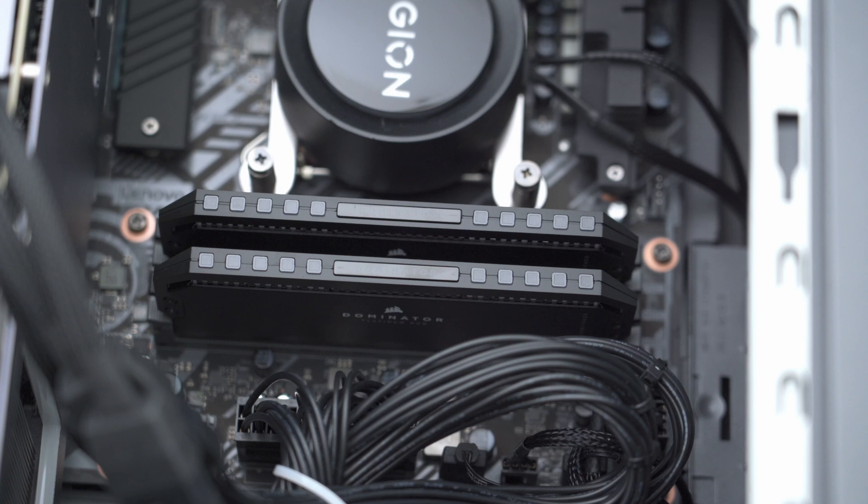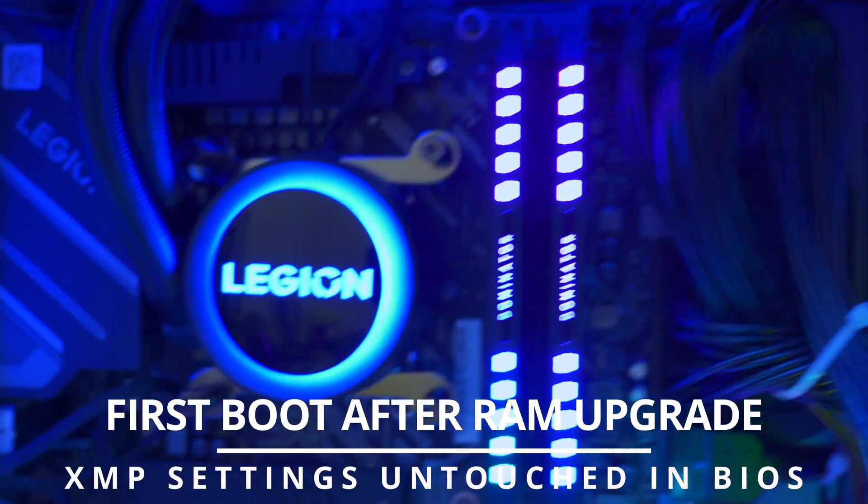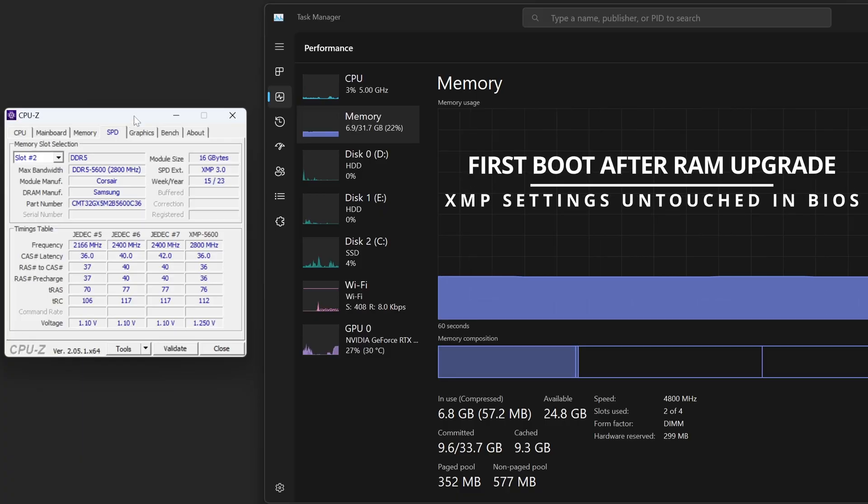The two Dominator sticks are in slots two and four, so I'm going to close everything back up, power it on, and hope for the best. The first boot was successful — that was really quick, didn't take much longer than it normally does. I have CPU-Z open and you can see the speed is at 4800 right now, because I haven't gone into the BIOS to enable XMP yet.